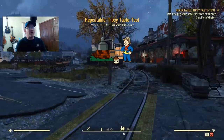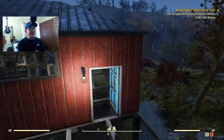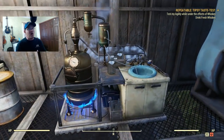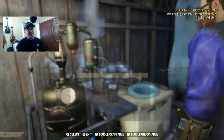The daily quest that Biv's going to give you is called the Tipsy Taste Test. It's a daily mission that takes about three to five minutes to complete. Basically, it consists of drinking alcohol, killing something maybe, and then just turning the quest back into Biv.